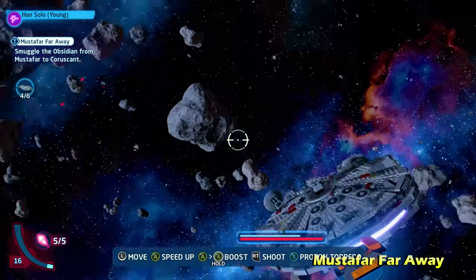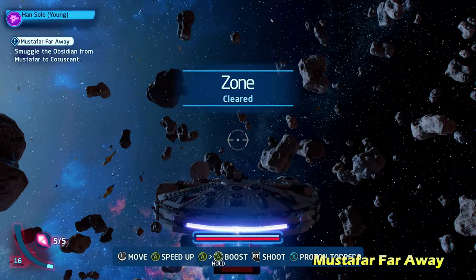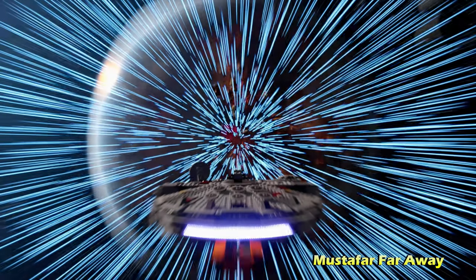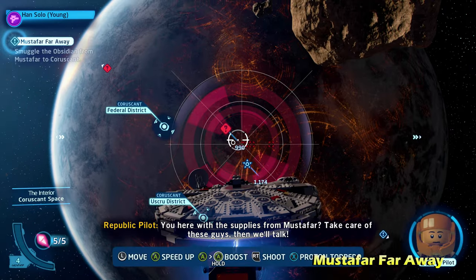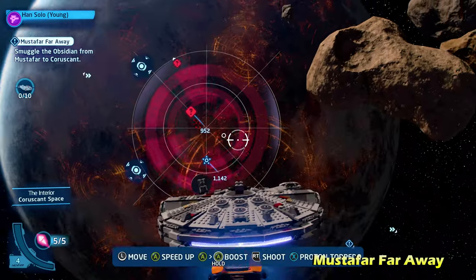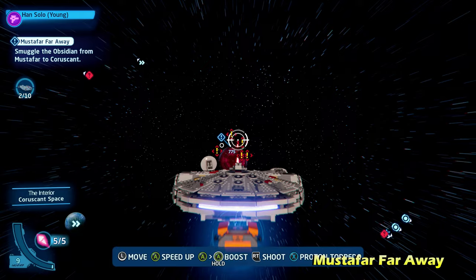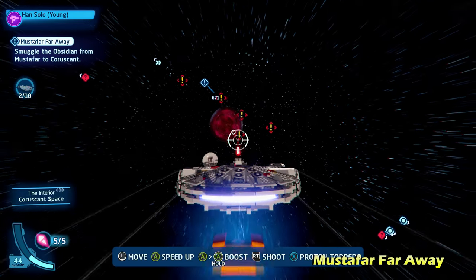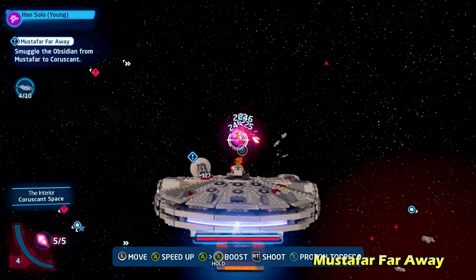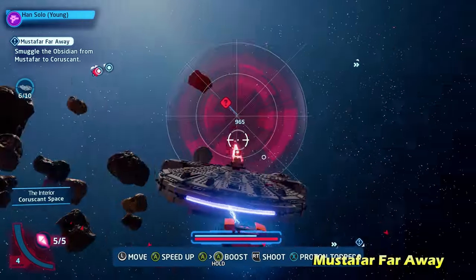After you do that, you will get stopped in hyperspace two more times — I don't think there's any need to show that. But once you finally get through, after getting stopped three different times, you're going to reach Coruscant Space. From here, you're going to want to go to the mission objective, which is kind of hard to find when you're in space. There are going to be 10 more enemies you need to take out. I've sped this up so we don't have to sit here all day. You can see the blue exclamation point icon — that's going to be the side mission we're currently doing.